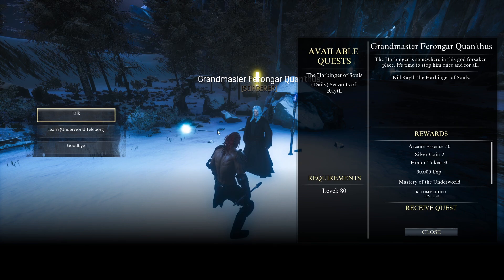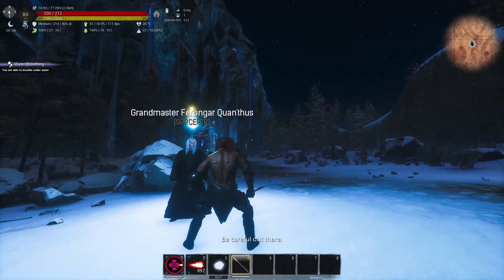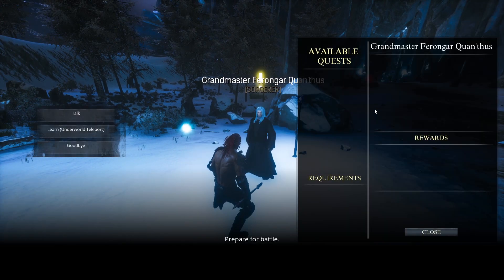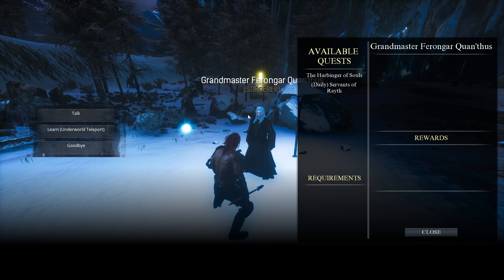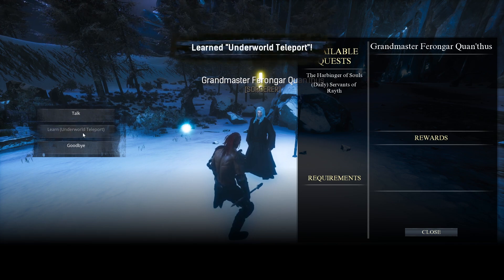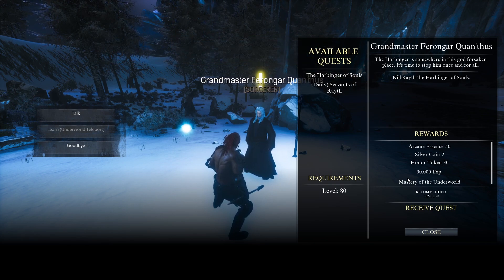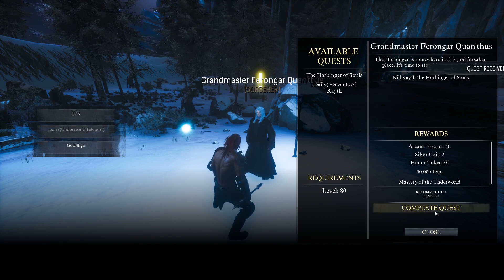You need to defeat pretty much everyone here, including Wraith — the actual Harbinger of Souls. You don't want to keep swimming around the underwater cavern every time you come here, so make sure you learn the underworld teleport here. I'm also going to learn the Harbinger of Souls quest, including the Mastery of the Underworld.